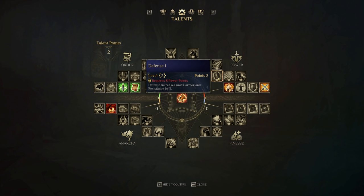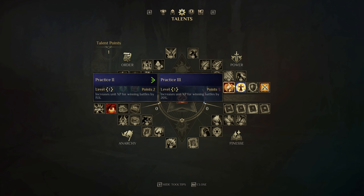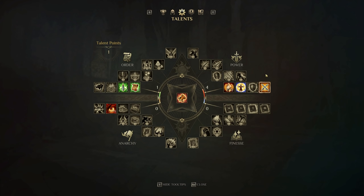It's important to understand that talent points and power points are not the same thing. It says 'requires eight power points' — those are not talent points. Power points are related to the quest outcomes. Even if I spend a talent point here, it doesn't increase my power point count. Those are strictly related to the story and side quests, so as you progress, you'll unlock more of the talent tree.